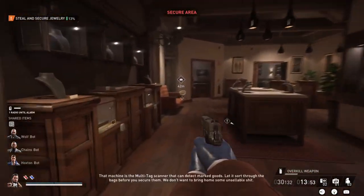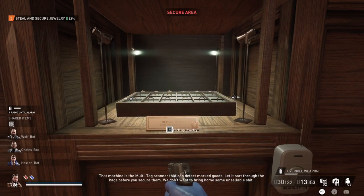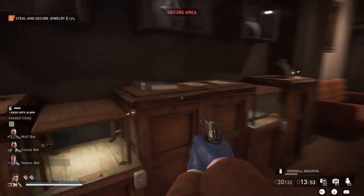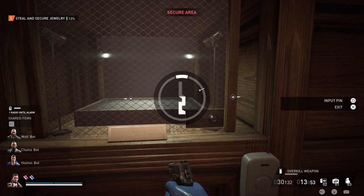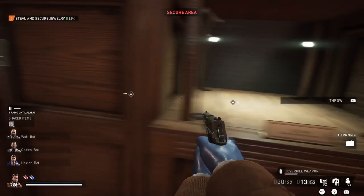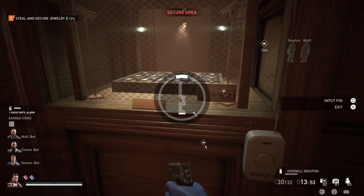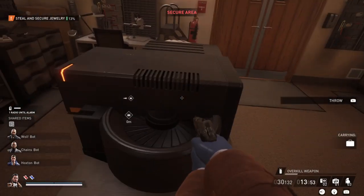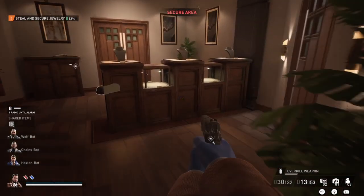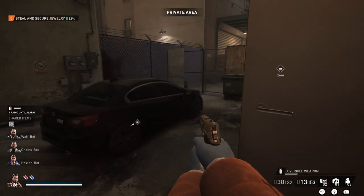Then go to the VIP room and start lockpicking all the display cases. After taking what's inside, put it all into the multi-tag scanner machine — just drop it in. The machine scans all the jewelry and removes ones with a tag, since those tagged ones we cannot sell. Fair warning: this machine takes some time. You put everything in and it gives it all back one by one. Someone asked about which perks I use — I didn't change anything since buying the game, so everything is on standard, meaning anyone can follow this method. Continue lockpicking all display cases and throw everything into that machine.